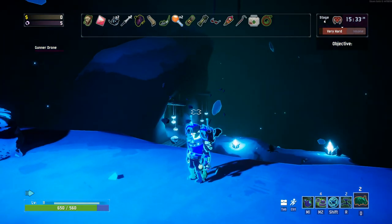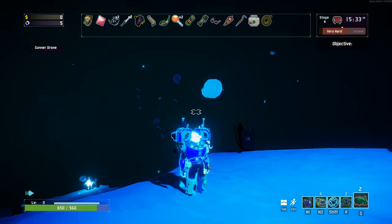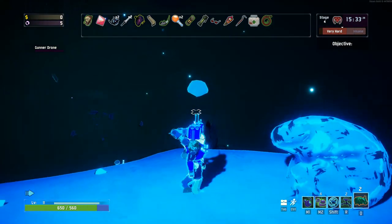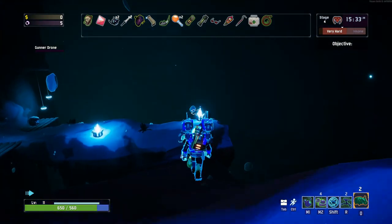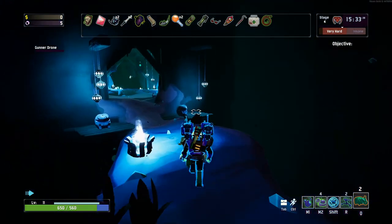Hey guys, we're back today with some more Risk of Rain 2 lore. Today the item we're going to be talking about is a lunar item called the Hellfire Tincture. You know where to get the lunar items from — you go to Mr. Newt, our lord and savior.